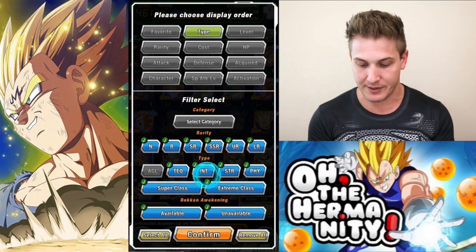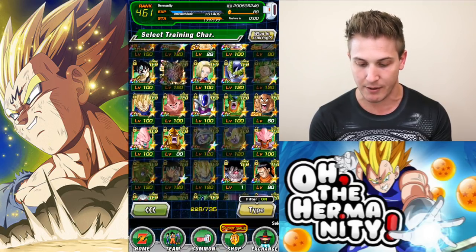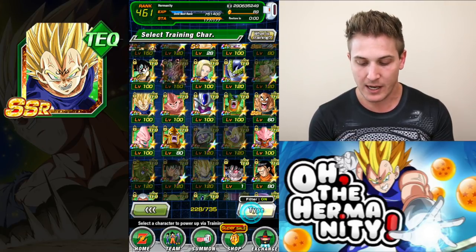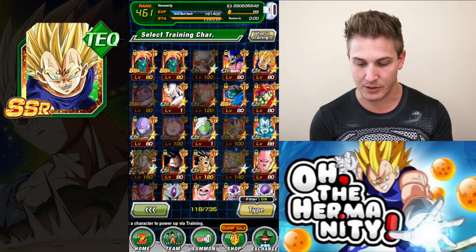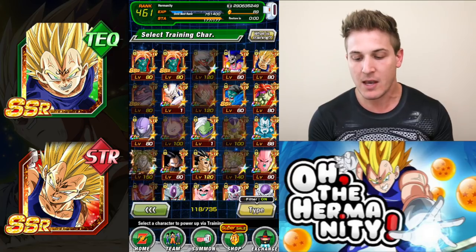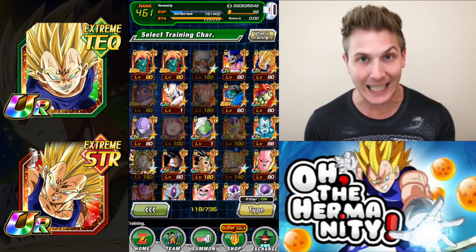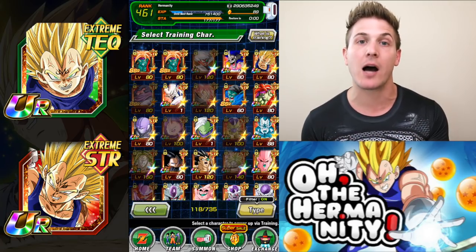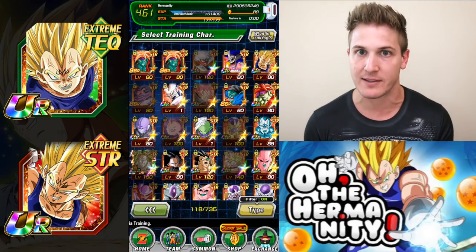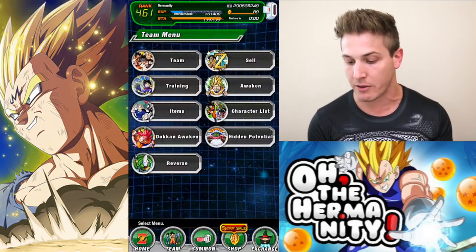Alright, so the two other units that you can use to boost the super attack are going to be this unit right here — Warrior Obsessed Majin Vegeta — and then the other unit, going down to STR, is Clashing Pride Majin Vegeta. Now once you get both of these units to the UR level they become a 100% chance. In their SSR form they're only a 50% chance.